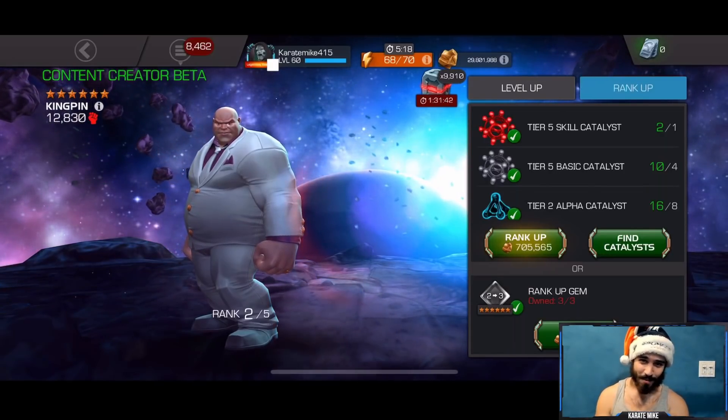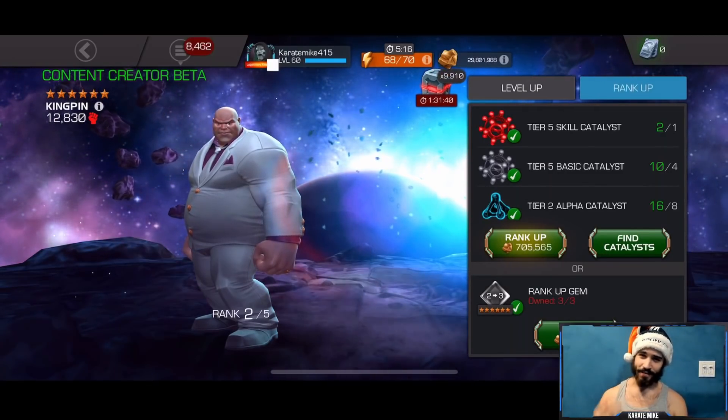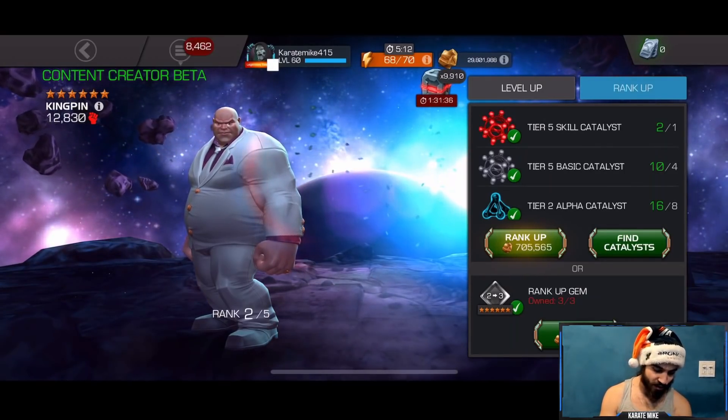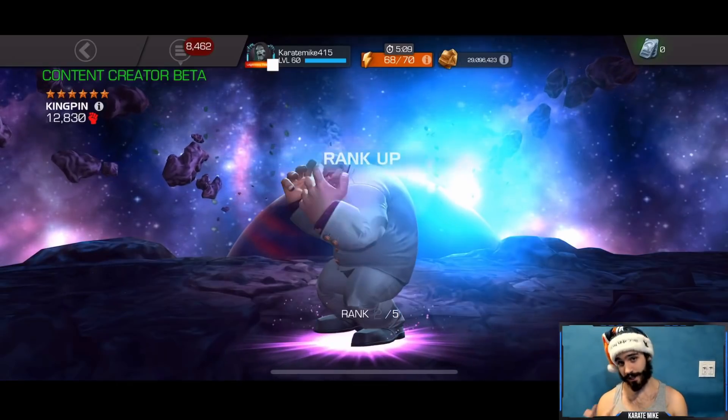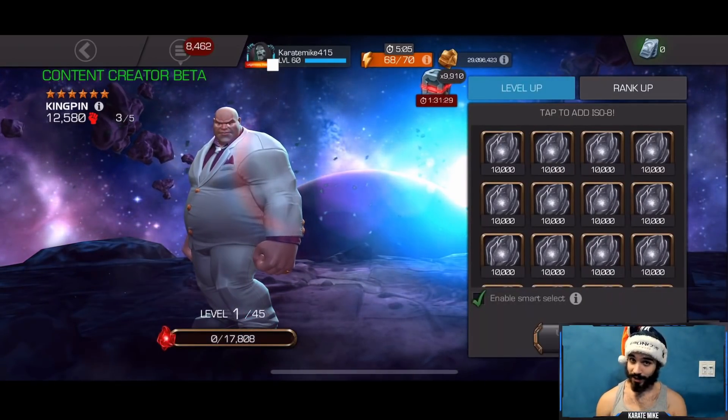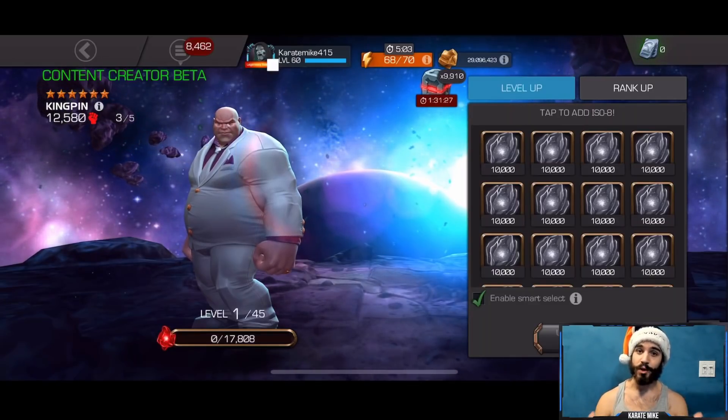All right, what is going on my dudes? We are back here today with a very fun video that I'm very excited to make. As you guys all know, there are going to be four champion buffs in February. We have Kingpin, Mole Man, Tarax, and Yellow Jacket. Mole Man and Tarax are like a value update — Punisher 2099 type buff.